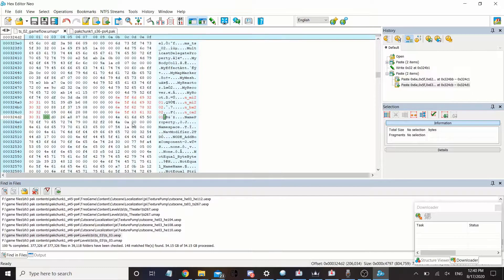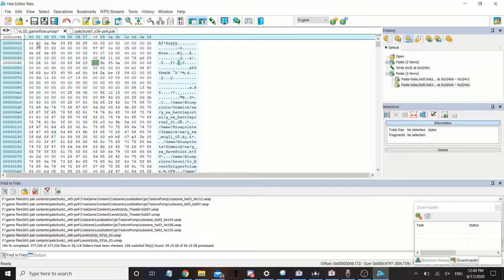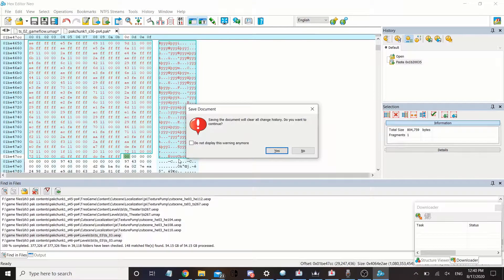You don't have to save it because when you copy and paste it over, it's going to bring this over. Go ahead and copy-paste it over. Make sure it's not sticking out — it has to be exact or it's going to corrupt the file and it's not going to work in the game. As you can see it's perfect, so go ahead and save that.